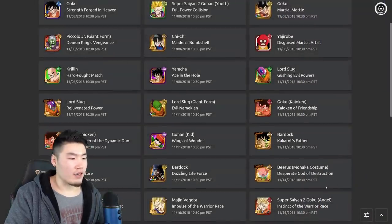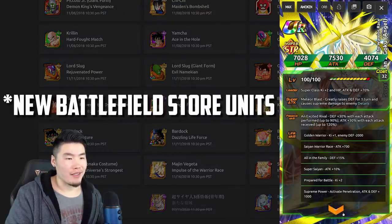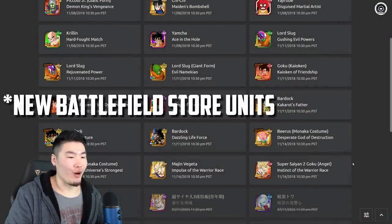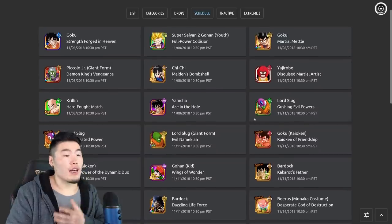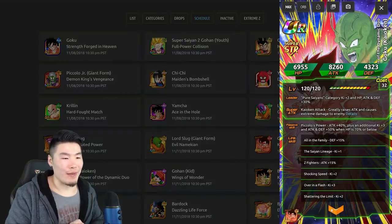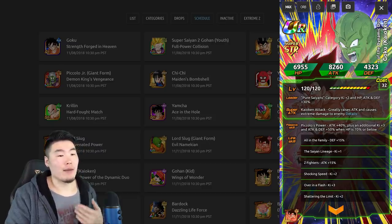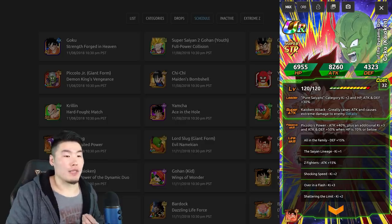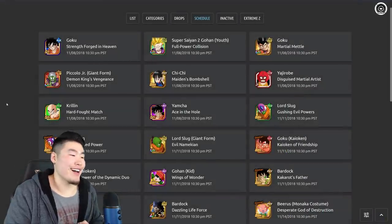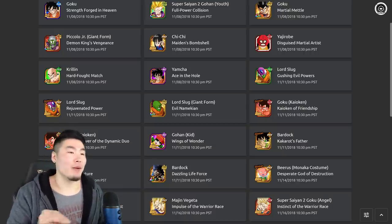I think those are all the main cards that people will care about. For this Goku and Vegeta, I thought we had both of them on Global already. There's also this Kaioken Goku — didn't want to forget about him. Pure Saiyans category Ki plus 2, HP Attack and Defense plus 30%, and his passive is Piccolo's Power: Attack plus 40% plus additional Ki plus 3, Attack and Defense plus 50% when HP is 70% or below. Not the most exciting card, but I believe he's also free to play. Those are all the new cards dropping on Global within the next couple of days.